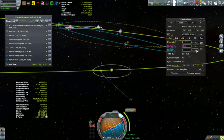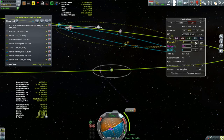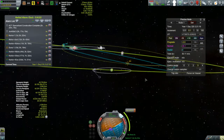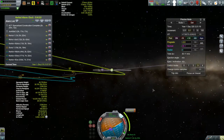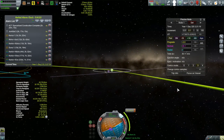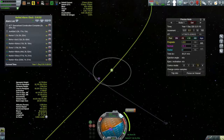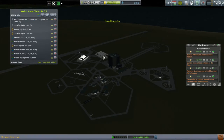The burn is done and we can look at our predicted path after the correction burn. I want to get into the same orbit as the satellite already around Minmus, so that's going to take a little bit of tweaking on the correction burn — but that won't be coming for another couple of days, so it's time to leave this guy.